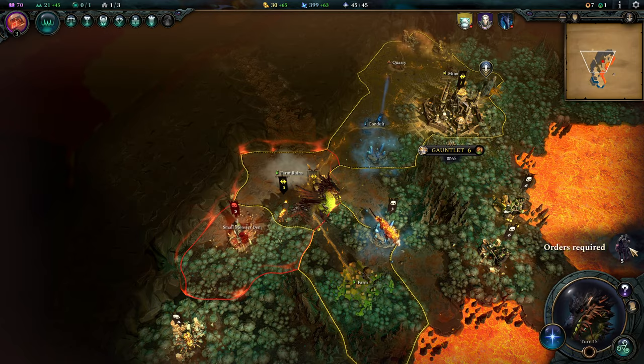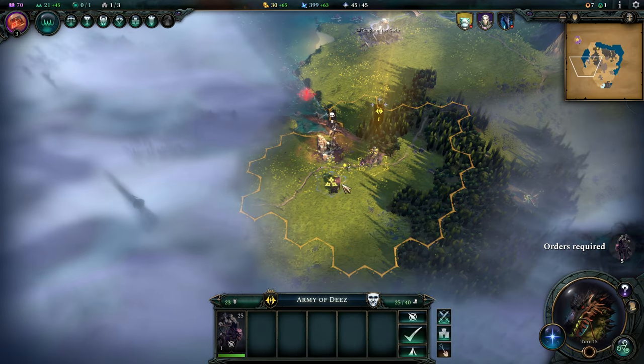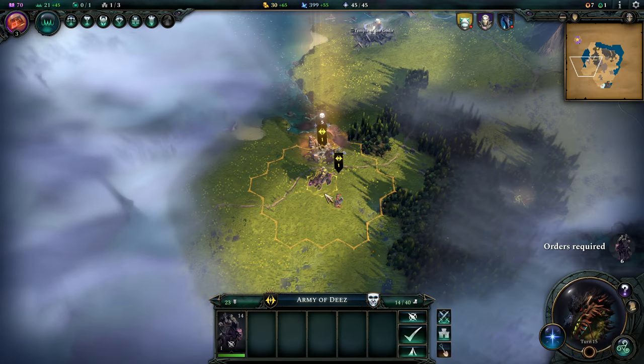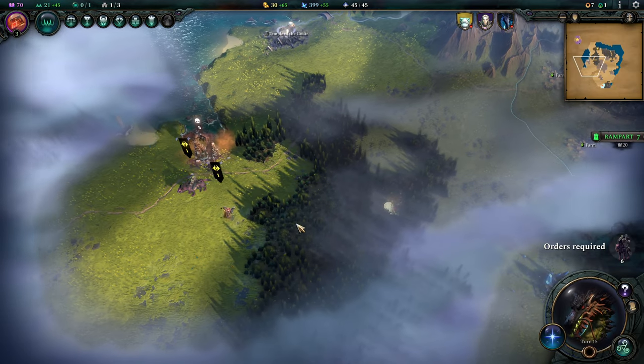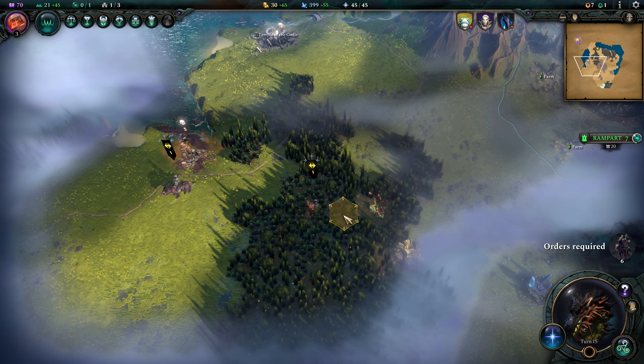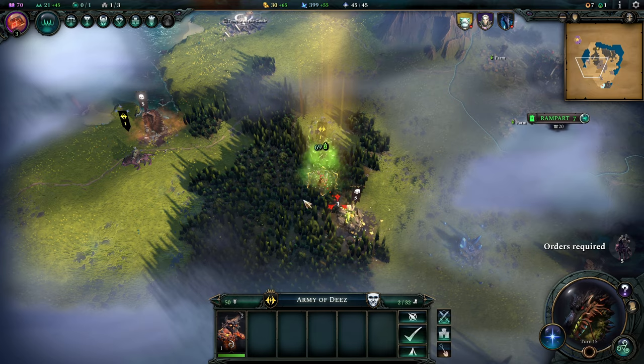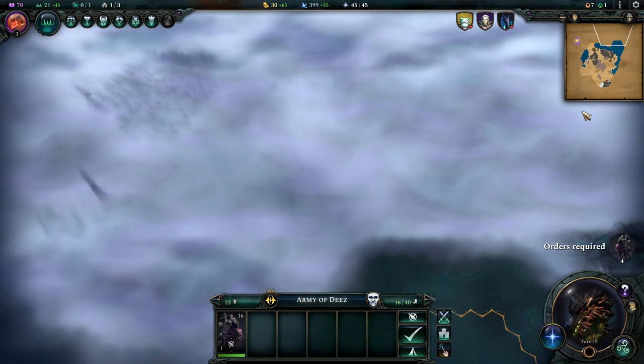We get a free creature — a lesser magma spirit. Please go check out this food over here and see if there's anything hiding there. There is not. Free food — let's take a look.